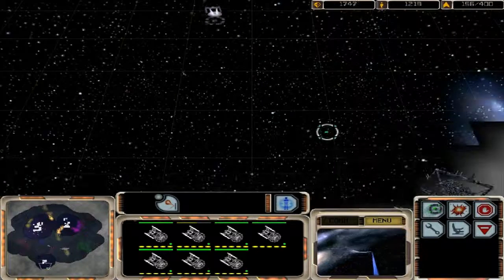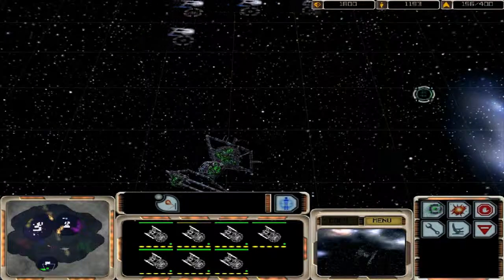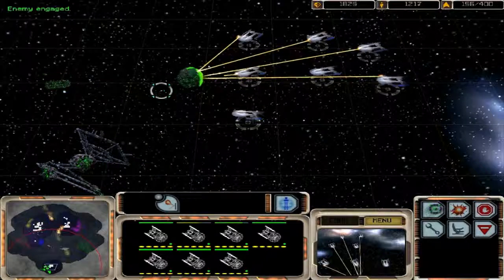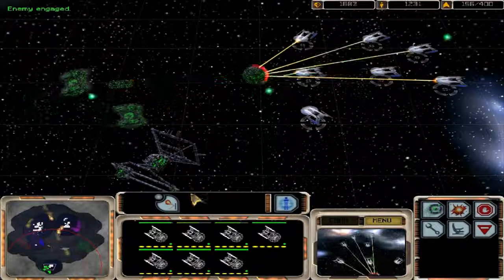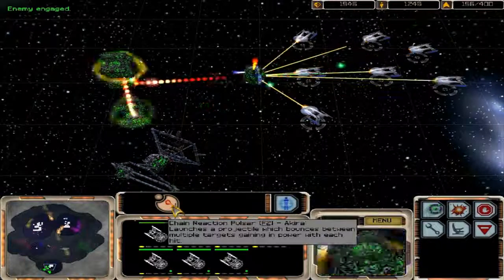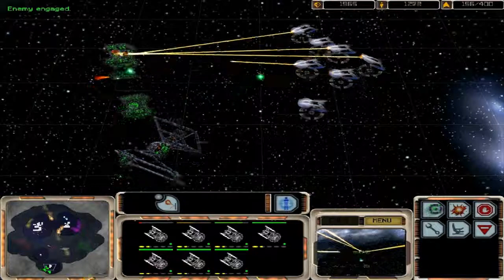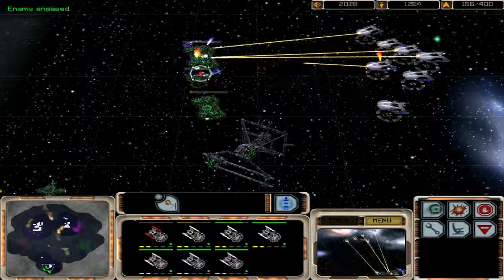We're too close to the... Let's send those babies out. It bounces between targets and does a lot of damage the further it goes. You can see it pretty much tore up their fleet that they just sent to defend against us.